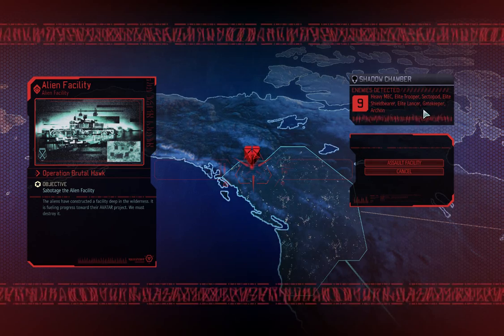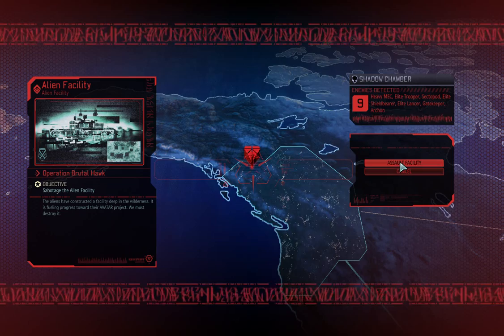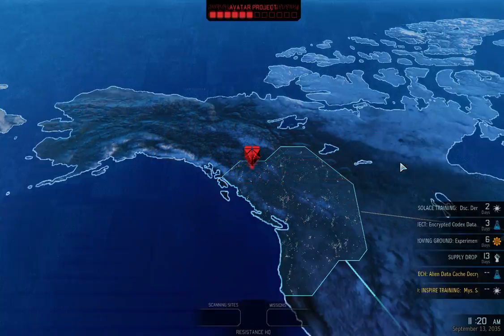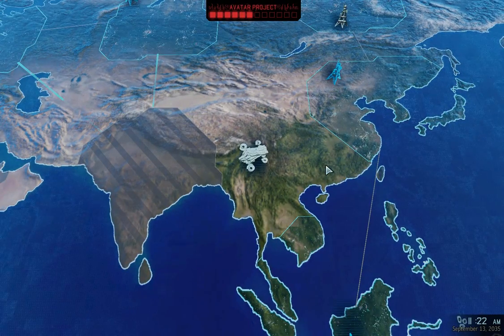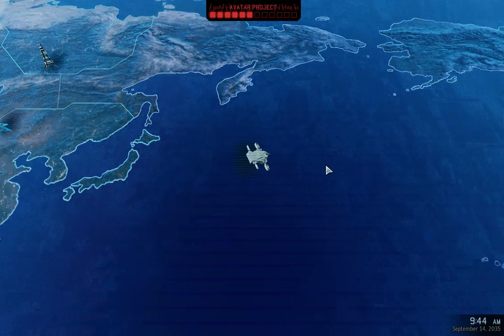So, only nine enemies: heavy mech, trooper, Sekopod, Gatekeeper and Archon. It might not have only nine enemies, but they do have a Sekopod and Gatekeeper. 1, 2, 3, 4, 5, 6, 7, 8. It's probably just two troopers or two lancers. That's cool. Setting course for the Western US Precinct. Let's go assault the facility regardless.